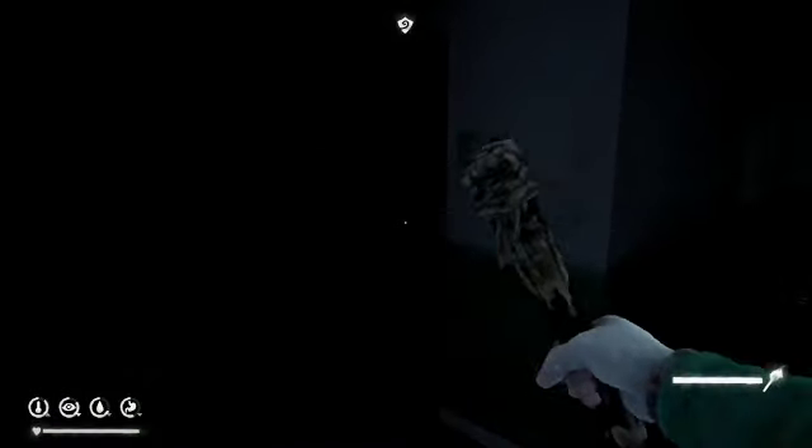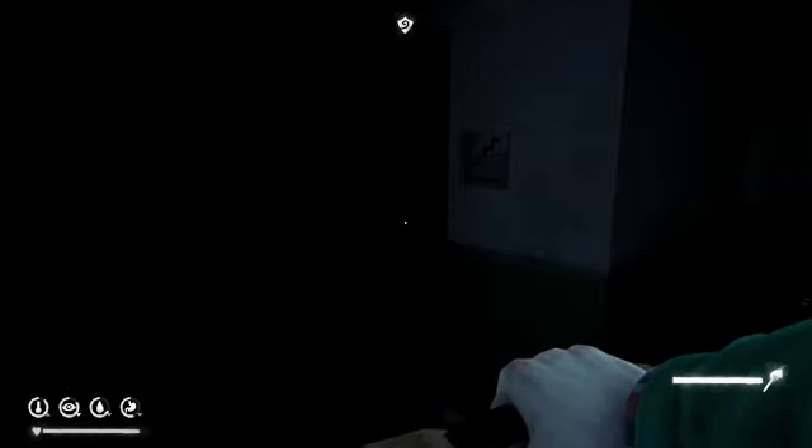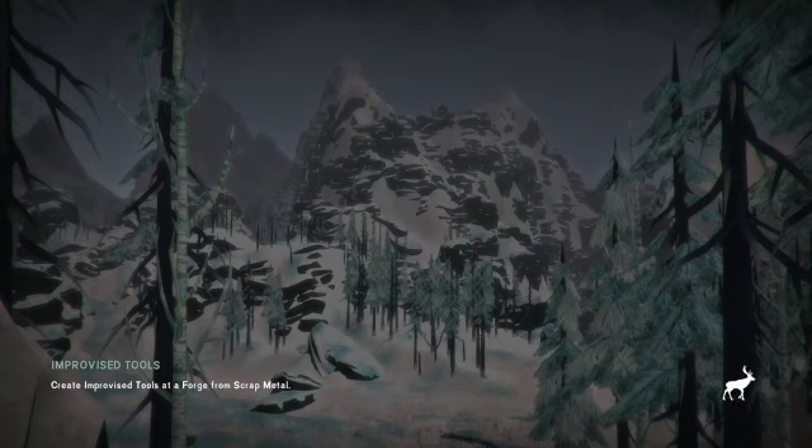This will take you into the warden's office, right in through here — the warden's office is there on the right. Make sure you have some kind of light source that can get you in and out. We're going to light up this torch. As soon as you come in, hang a left and go down these stairs.